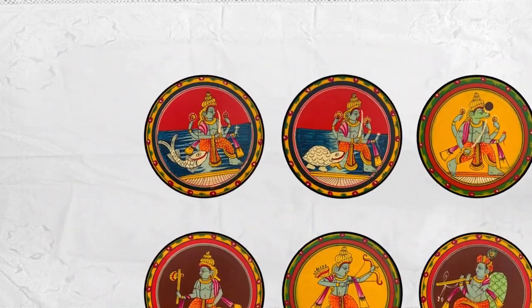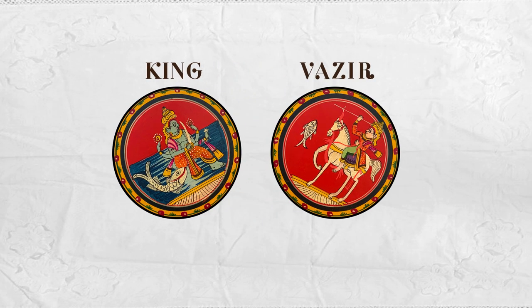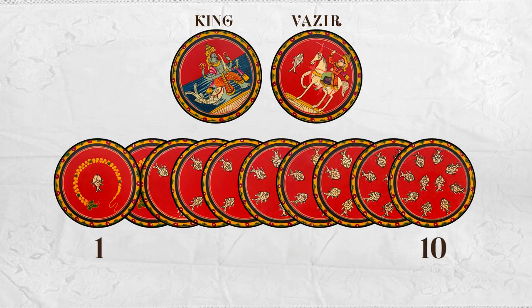Each suit consists of 12 cards, where the King is the strongest card and the Vazir is the second strongest card, followed by the 10 numericals from 1 to 10.